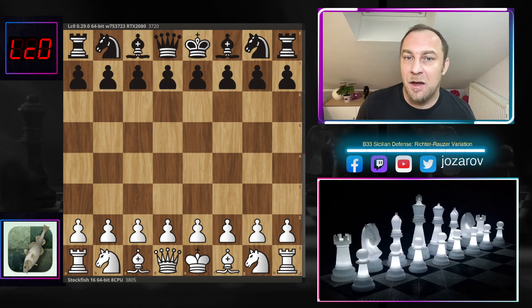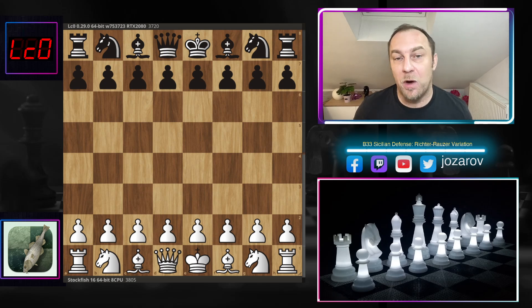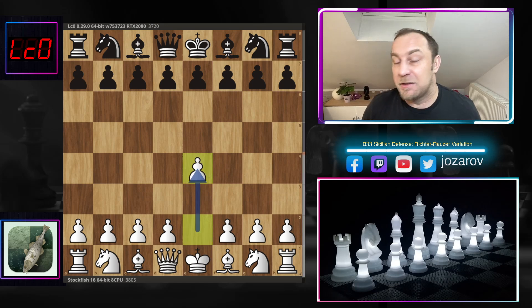That position has been played many times in chess history but without any winning games by white — all the games found in the database were won by black or ended in a draw. It's a risky, sharp tactical line where white sacrifices a piece in the early opening. But when Stockfish is playing it's a little bit different — Stockfish always finds the best opportunities and sequences. Can Stockfish change the outcome of the Richter-Rauzer in this sharp line? Let's see the game.